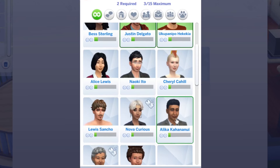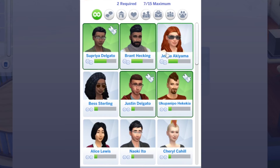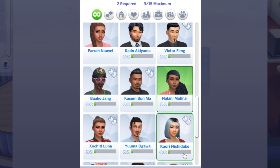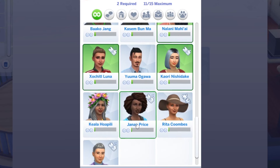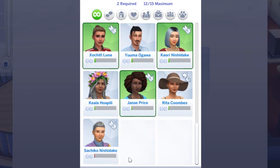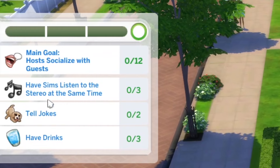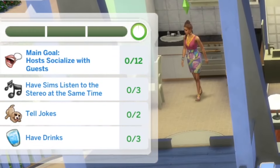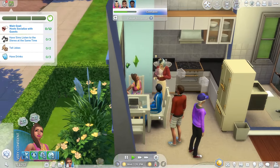We're going to invite Supriya and Justin, Yuku Panipo, Nova and Louis, Nalani because I love her, and these two because we're actually friends with them. Aliana can come with Nalani — they can come over in the same cab. Kiari, this lady whose name I can't say, and Janae Price. We'll do it here at our tiny little postage stamp of a house. Tell jokes, listen to the stereo, have drinks, socialize with guests. She likes pop and blues music — I'll put on some pop because middle-of-the-day boozy party, this crowd says pop more than blues.